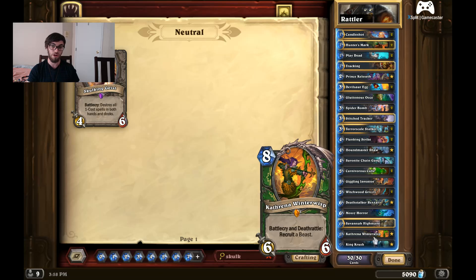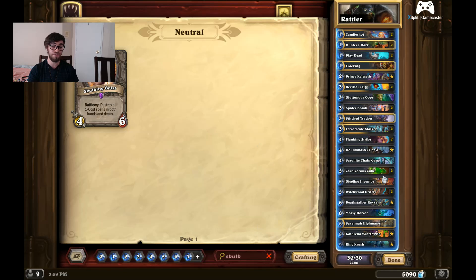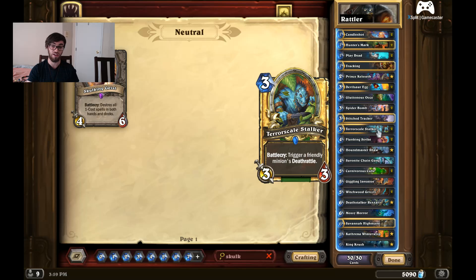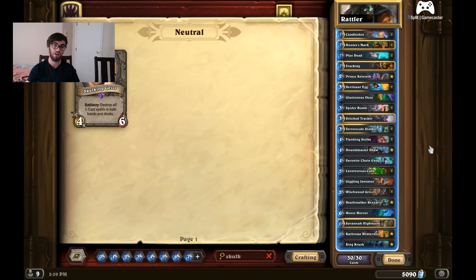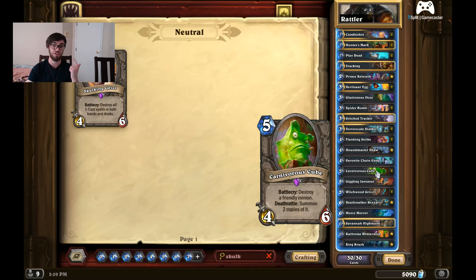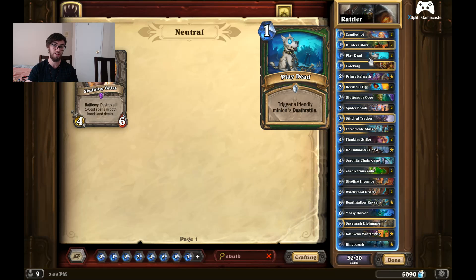The play I love is: you get Kathrena Winterwisp out, she summons a King Crush for you. Next turn, if your King Crush survives, you can cube it, then use Scale Stalker and even Play Dead. It's essentially a massive damage combo to completely finish off your opponent. So look out for that combo with King Crush, Carnivorous Cube, and then either Scale Stalker or Play Dead.